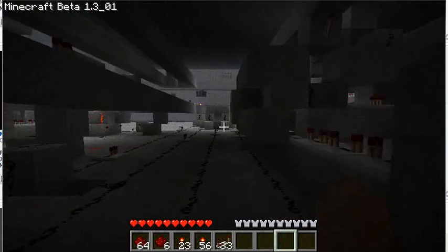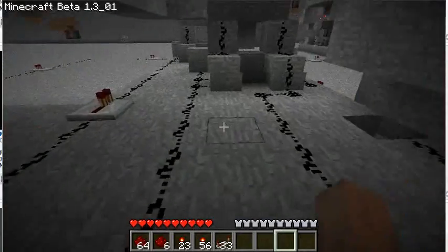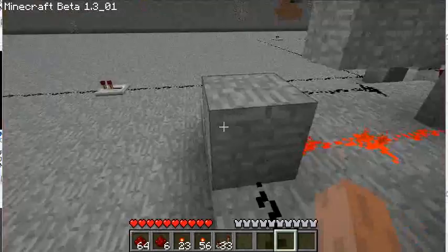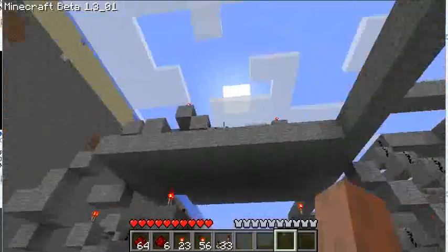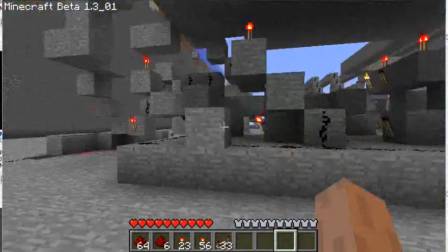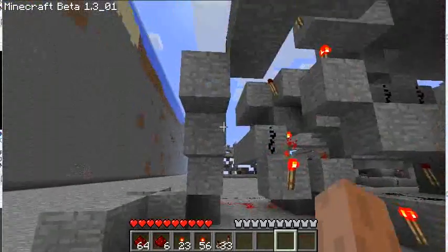Now this back here, as I mentioned before, is my adding machine. It takes 3 inputs and outputs a 2-digit binary number, which is then processed here in this big adding machine, which takes three 2-digit binary numbers, adds them together, and passes it on to the logic unit here.